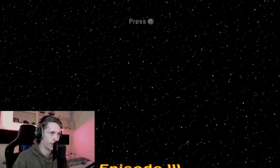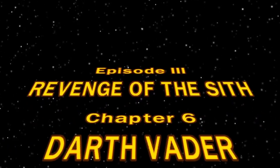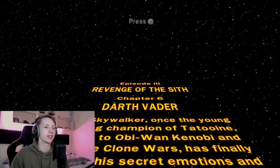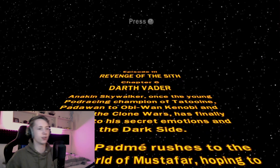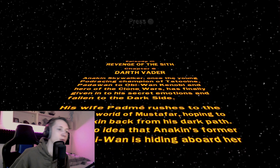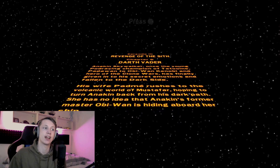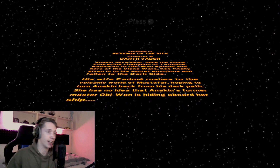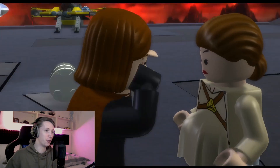It's time for the most epic LEGO Star Wars level — it's Episode 3, Chapter 6, which is called Darth Vader. Anakin Skywalker, once the young pod-racing champion of Tatooine, apprentice to Obi-Wan Kenobi and hero of the Clone Wars, has finally given into his secret emotions. His wife Padmé rushes to the volcanic world of Mustafar hoping to turn Anakin back, with no idea that Obi-Wan is hiding aboard her ship.